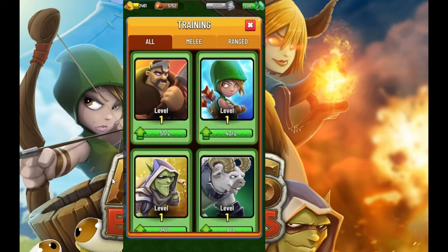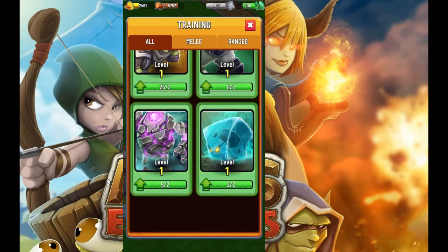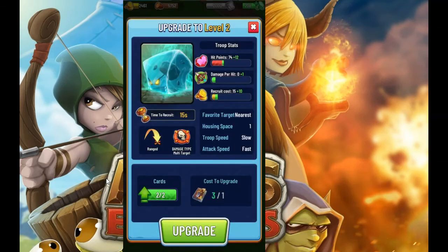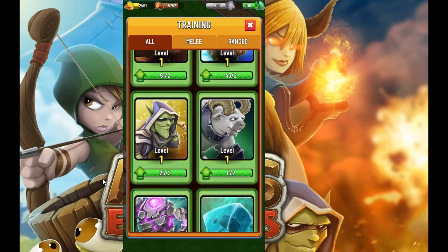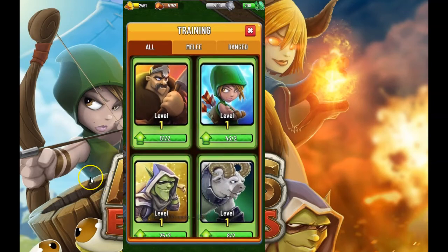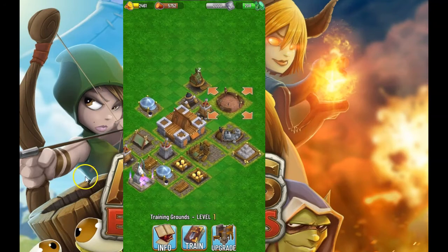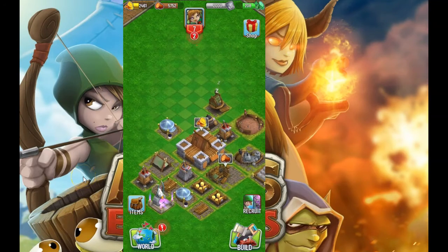You could also just upgrade the Axeman for a better meat shield and better attack — totally fine. I might personally upgrade the Gloob because I like him; he's just fun. But there are so many choices and you don't really know which ones to upgrade at this moment. You want to see how bases start being built and how other players' bases are constructed so you know what troops are more efficient. You might also want to wait for the rarer or higher-level troops.